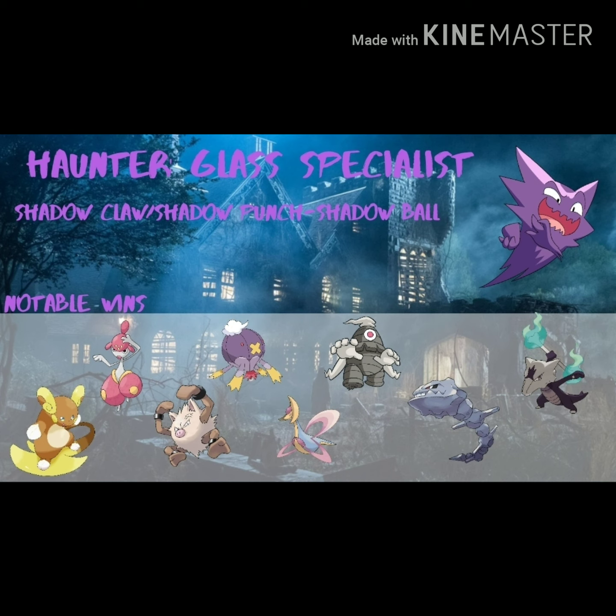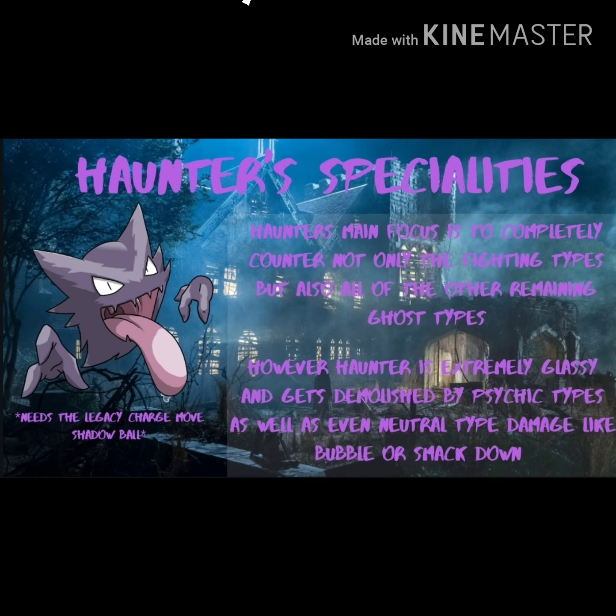Next up we have Haunter - very, very glassy, that's why it's in the title. You're going to want to run Shadowclaw, Shadow Punch, and Shadow Ball. Shadow Ball is a legacy move, and if you do not have the legacy move then I definitely cannot recommend Haunter. Notable wins include Alolan Raichu, Medicham, Primeape, Drifblim, Cresselia, Dusclops, Steelix, and Alolan Marowak.